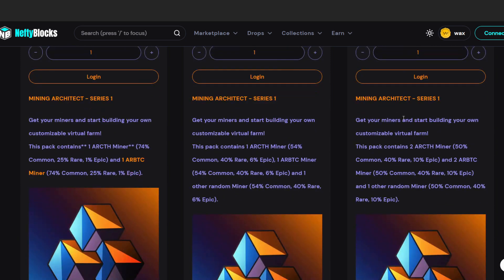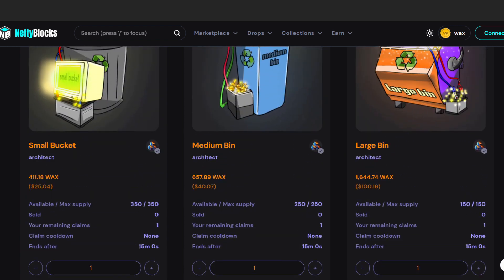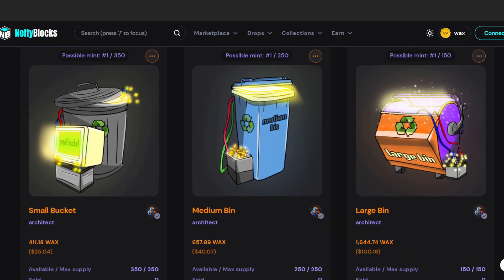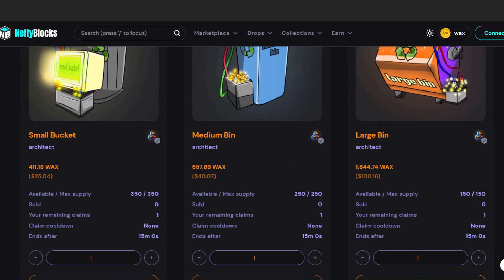Next, the Medium Bin and Large Bin. The Medium Bin doesn't differ much — you get one CTH miner, one BTC miner, and one random miner with 54% Common and 40% Rare. So the Medium Bin offers a better quality chance versus the Small Bucket, while the Small Bucket offers more quantity for the price.